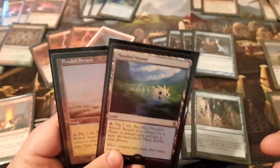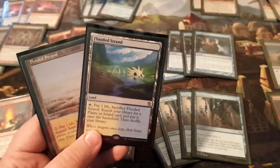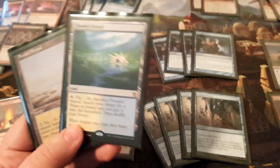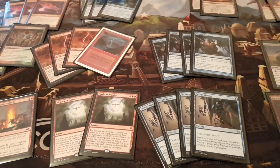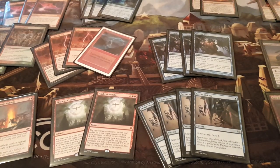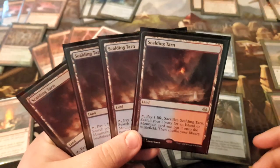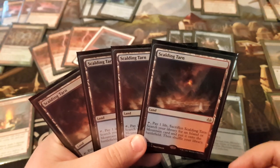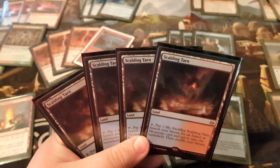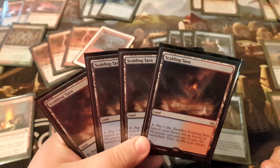Your fetch lands — you have two flex spots. I play two Flooded Strands; some people do a Flooded Strand and a Polluted Delta or Misty Rainforest, whatever you like. And then the other four fetches are Scalding Tarns, because they're just the best — you can fetch your basics, which is great. Very expensive, obviously, but that's what the format is. Without them it's harder because you can't fetch basics as much. You don't have to risk shocking yourself every time. Very much worth it if you have the money.